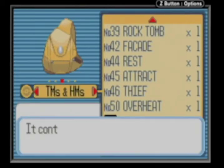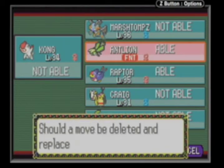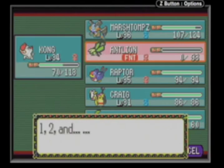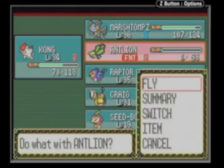Anyway, I was going to teach something to Raptor - I think it'll be better off with Lanturn because it gives her a more diverse moveset. It's going to be Faint Attack, which is ironically the Dark type version of Aerial Ace, which is good for Raptor.